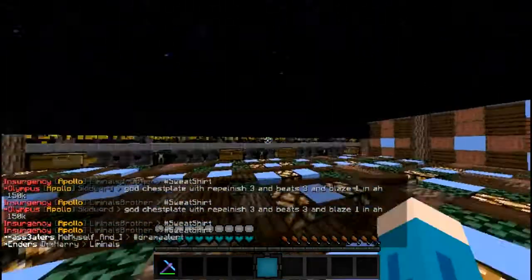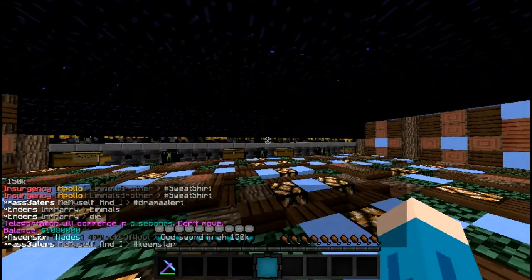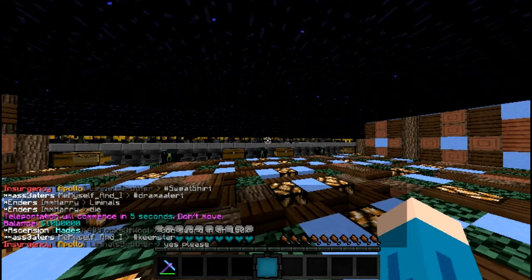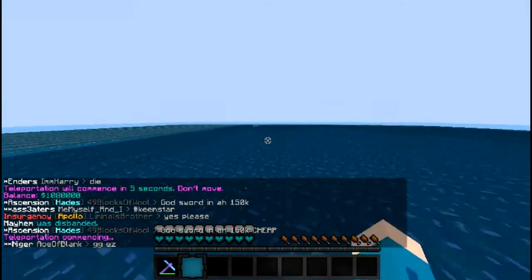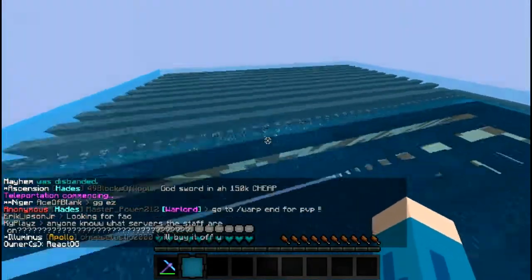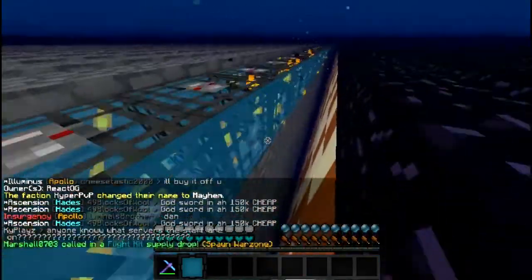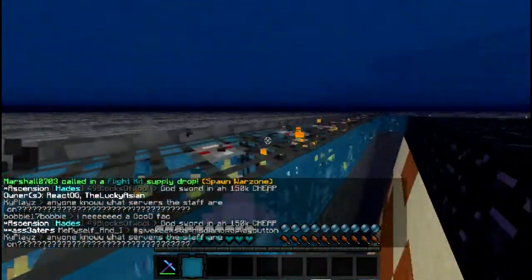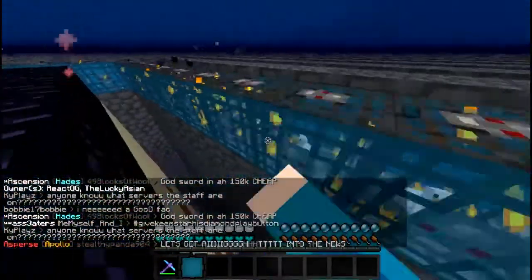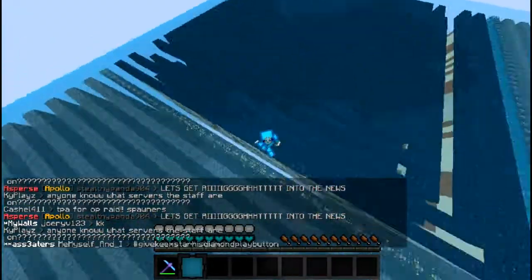We're back guys. I'm going to show you something really cool on our walls. I don't know what I made — I was pretty bored and I spent like 500k on this. I put some chicken spawners, mostly chickens, a little bit of pigs, and like a couple — one skeleton, one spider, and cows. So yeah, it's pretty nice.